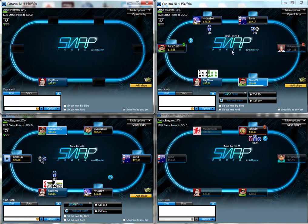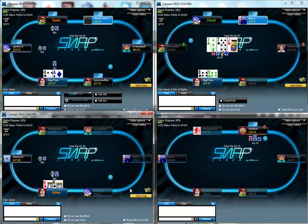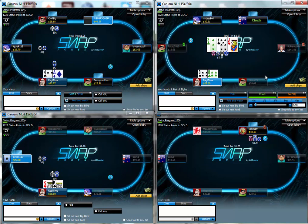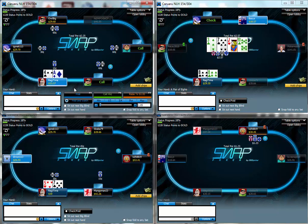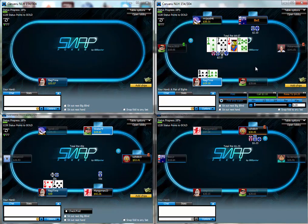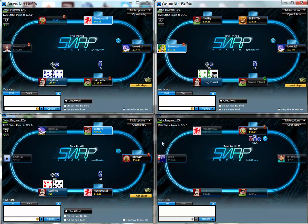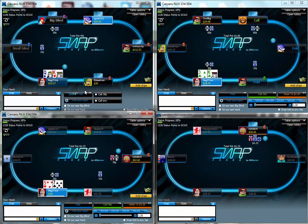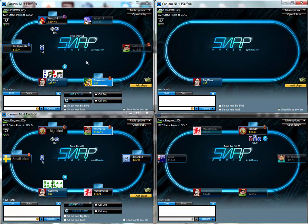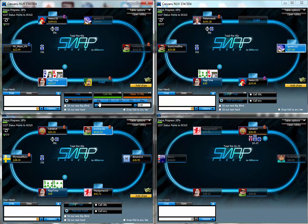I'm going to make a lot of pretty tight folds pre-flop and post-flop, and I'm going to try to always have the goods. If I don't have the goods, I'll try to find really good places to bluff — not just randomly popping bets off because someone's range may or may not be weak. I'm going to try to think everything out from a really tight perspective, and it may be pretty boring for regulars who like to splash around.